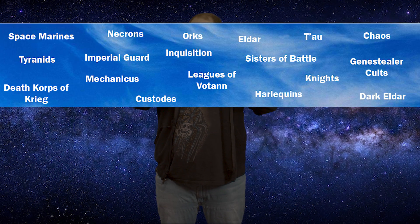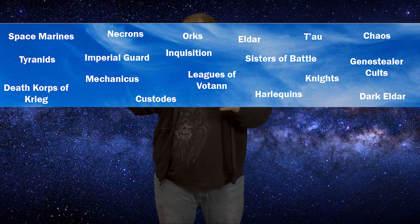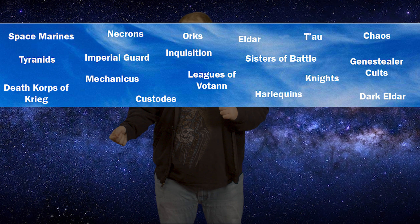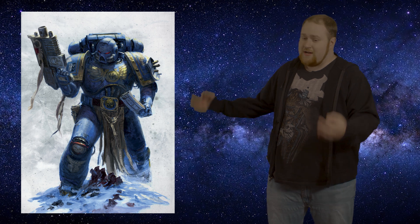First up, we got Tier 1. Tier 1 is like peak surface level — this is the stuff you're going to see right away when you start getting into 40k. First up, we got Space Marines. Space Marines are like the main thing in 40k. They're genetic super soldiers created by the Imperium of Man, and they are the main characters of 40k — the poster boys.